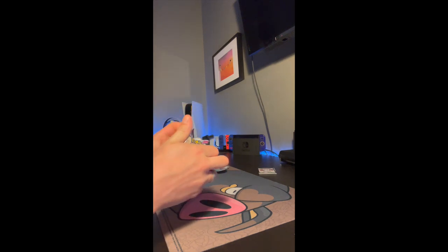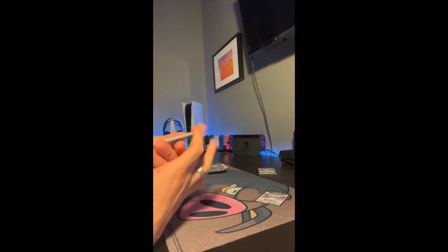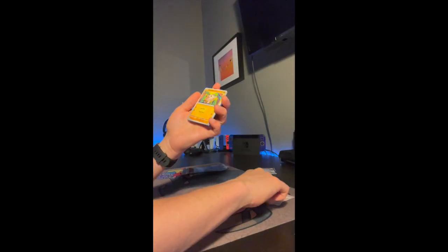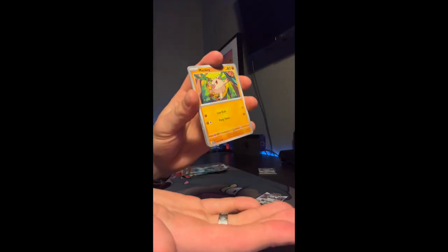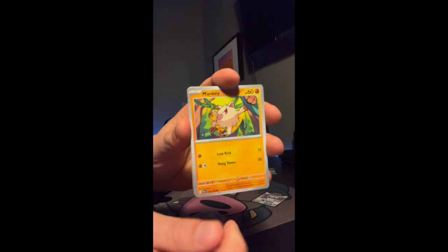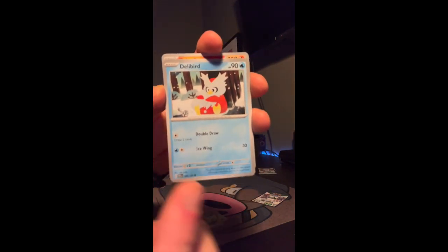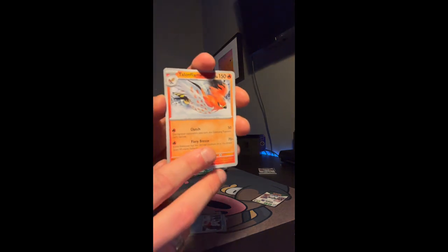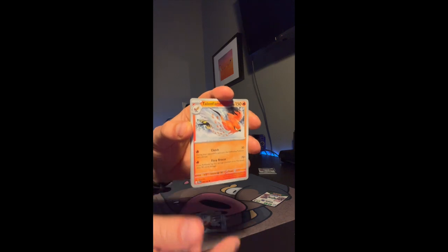Onto the second pack — opening it up now. Another Pincurchin, another Pincurchin. Tinkatink, Tinkatink — look at that little guy. My boy Mankey — I can't speak today. Next we got a nice little bird — I really like the water types in TCG, very interesting.